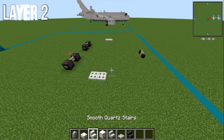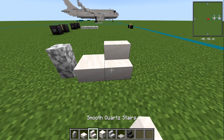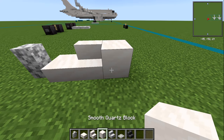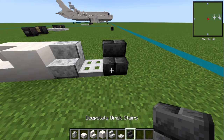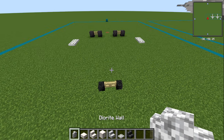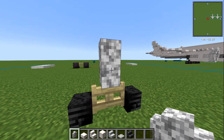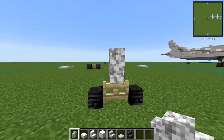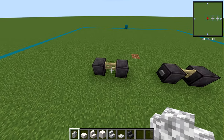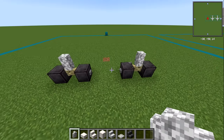For layer number two, we're going to need more new blocks: a diorite wall, smooth quartz slab, smooth quartz stair, smooth quartz block, polished diorite stair, iron trapdoor, and also a deep slate brick stair. On each of your birch fence gates, place the diorite wall on top. If you sneak and click, you'll be able to build directly on top just in case you don't know how to do that. If you get really stuck, you can always build up around to get to it.